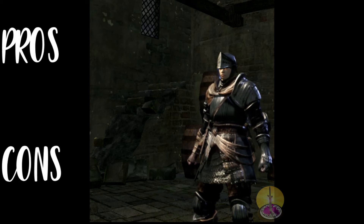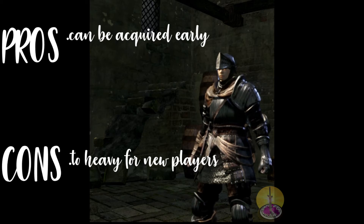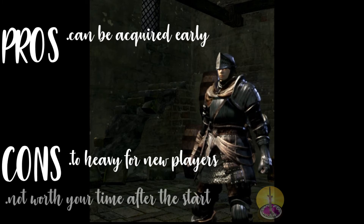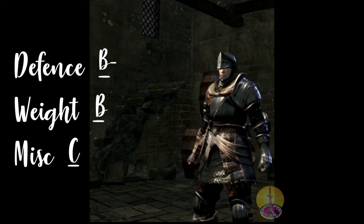Let's get some pros and cons. For the pros of the knight's armor — well, it's armor you can get quite quickly if you start with it. I think that is the only pro. On the con side, it's not really meant for newbies; it's not really a good starting armor — I consider that a pretty big con. And by the time you actually acquire it otherwise, it's useless. For the score: defense gets a B minus, it's slightly worse than the elite knight. Weight is slightly better at a solid B. As a set, I'm going to give it a C, mainly because it's pretty useless by the time you physically get it. Overall, a C plus.